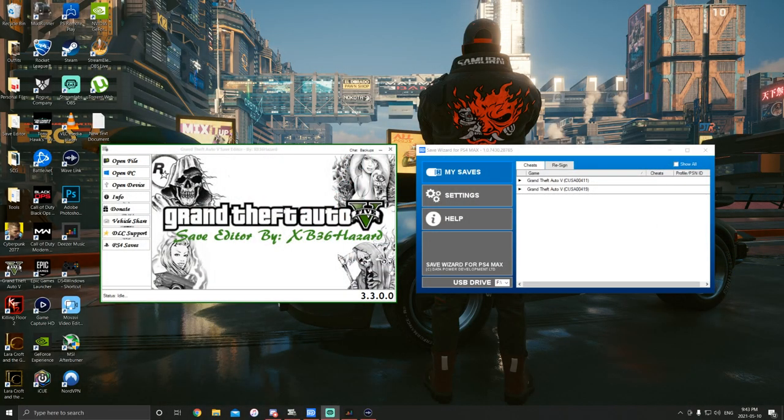Welcome back to SCG. In today's GTA 5 Online video, we're going to be talking about how to merge outfits — or merge components — using the new mini pad glitch.